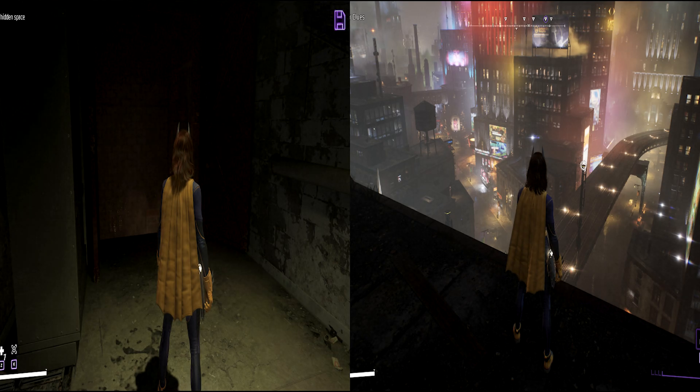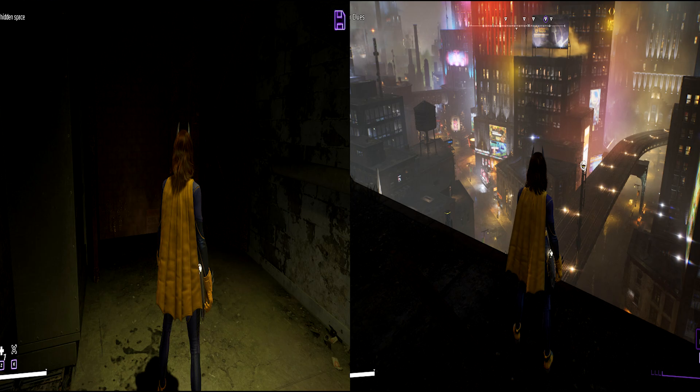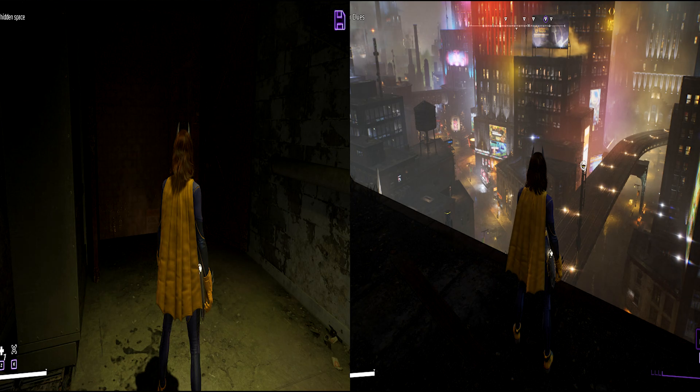If you boost the contrast setting a little, you'll crush some blacks and the game looks darker. Outdoors will look better, but once again the indoor levels will be too dark. However, with the right combination of contrast and saturation, you can make it work. Virtually every indoor and outdoor environment is filled with vibrant lights and contrasting colors, so with enough saturation you can still see important objects in the indoor scenes, and that additional color contrast is enough to make them playable even though they're too dark.